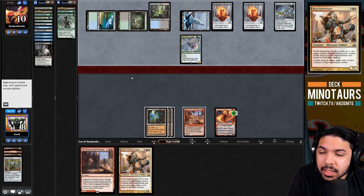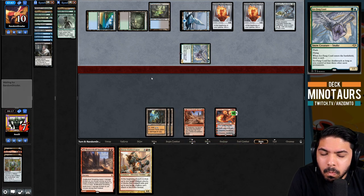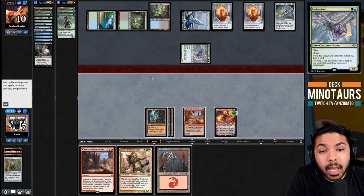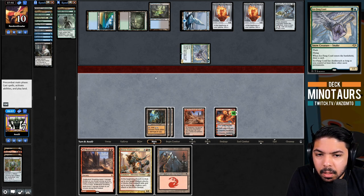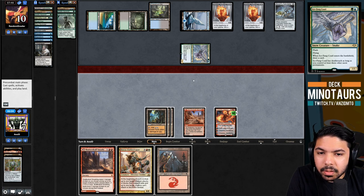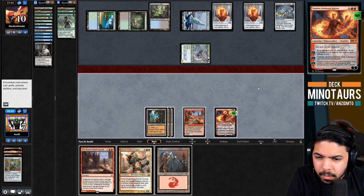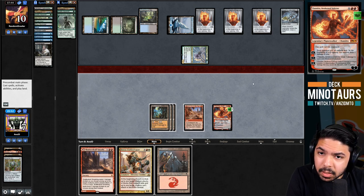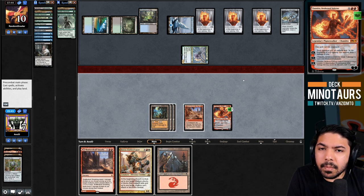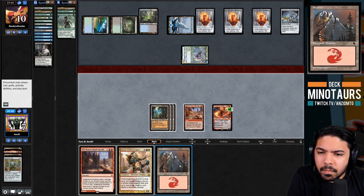They played on Tropical Island and Savannah - interesting. We draw Punishing Fire immediately which is good. We tick Chandra up again, they go from 10 to 7 to 3 then die in three turns worth of Emblem damage. We consider taking two damage ourselves to kill Ice-Fang Coatl via Punishing Fire, playing around top-deck Questing Beast. Questing Beast is scary because it negates planeswalker damage prevention and could threaten Chandra.